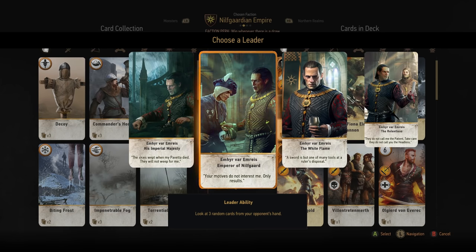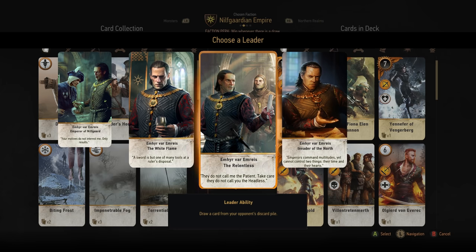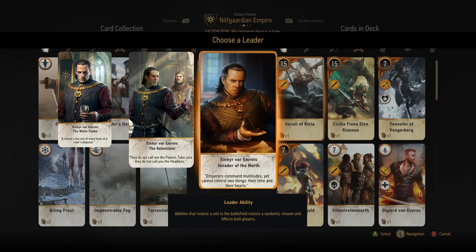The Nilfgaardian Empire has Emhyr var Emreis Emperor of Nilfgaard, the White Flame, the Relentless and Invader of the North. Emperor of Nilfgaard lets you look at three random cards from your opponent's hand, helping you figure out if they're holding a Villentretenmerth or Scorch. The White Flame cancels your opponent's leader ability. The Relentless lets you draw a card from your opponent's discard pile — useful if you want to reclaim spies. Invader of the North causes the medic ability to restore a random unit to the battlefield instead of allowing choice, for both sides — useful only if you're confident any restored card will benefit you.